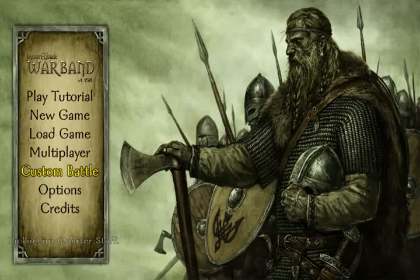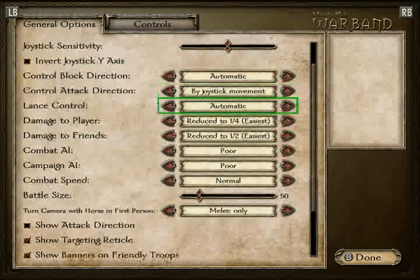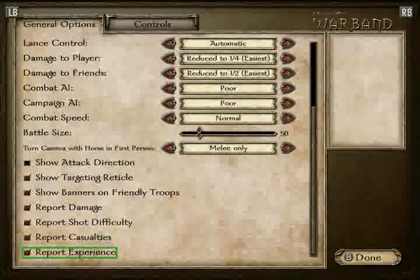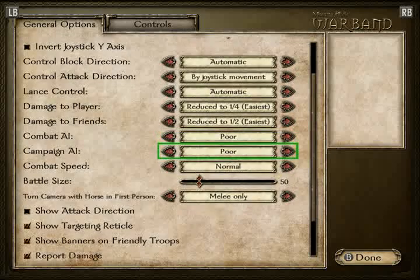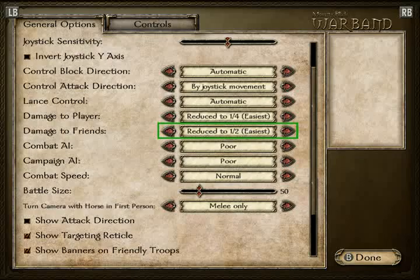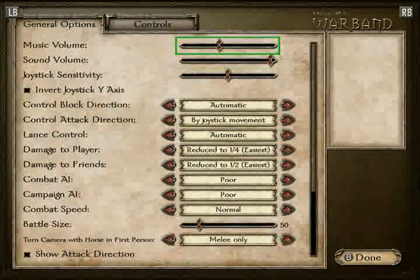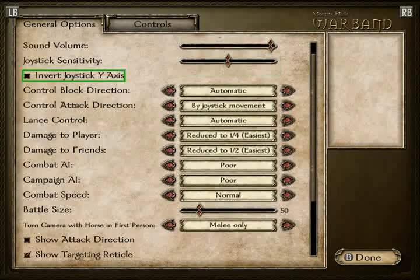New game, load game... I think not. What do the options do? Oh my goodness. I know some people who'd love to go through all this stuff. I would like to make the combat poor... okay, let's look at this. I'm going to set this thing up so it doesn't take me a decade to get through this game.